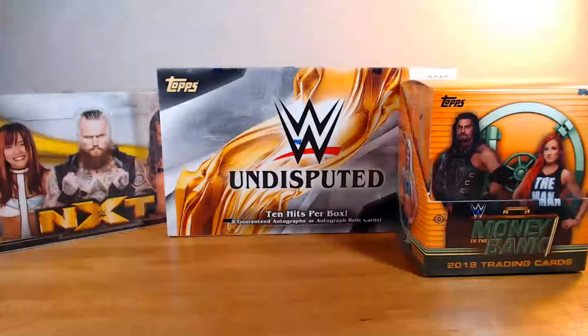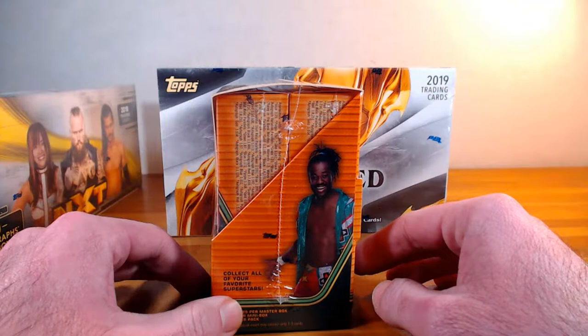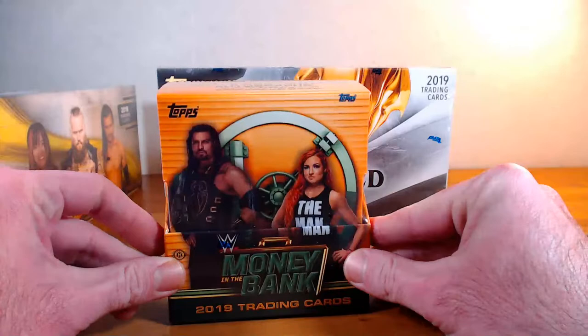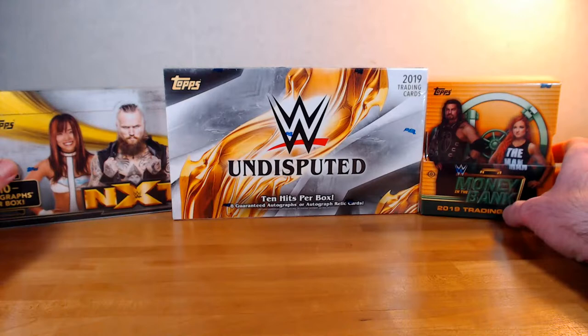This will be our first true mixer of WWE stuff. It will be a box of NXT, which is 10 autos, this new box of Money in the Bank with four hits per master box — there's two minis in there. This is a new set, so I'm very interested to check that one out. And then we'll end with Undisputed with another 10 hits. This should be a fun one — 24 total hits in this one.